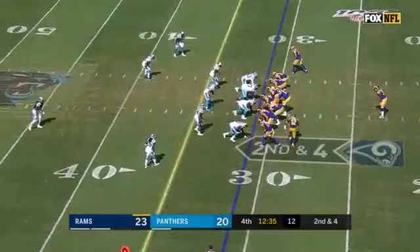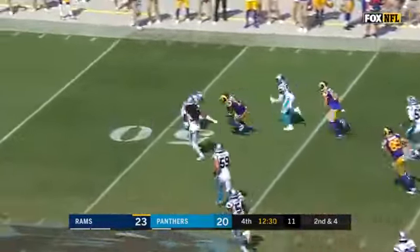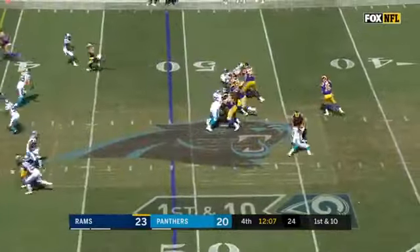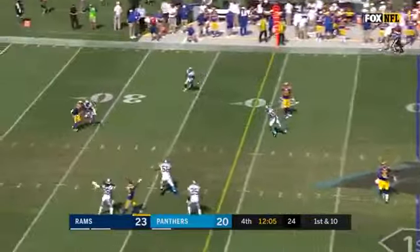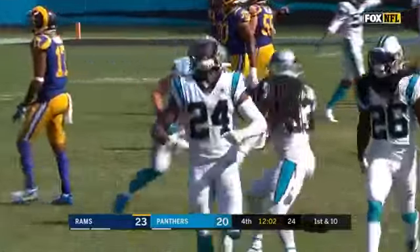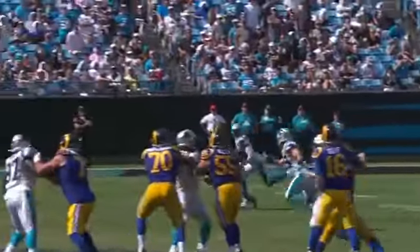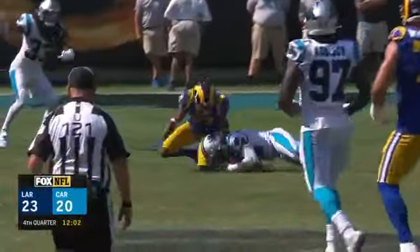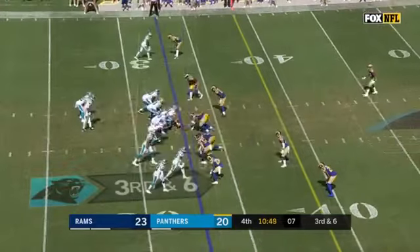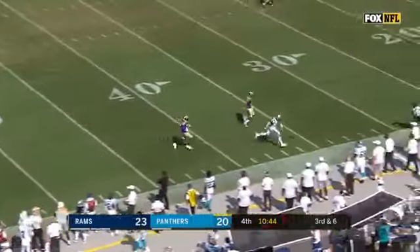For some three-point favorites, oddsmakers — a lot of people leaning towards Carolina. As Robert Woods gets into Carolina territory, Goff throws after a 20-yard pickup — and it's intercepted inside the 30. James Bradbury came up with the pick, the Panthers with a takeaway. Cam Newton to run, closes in a hurry. A third and six — pressure again. Cam holding it for Samuel and overthrew him.